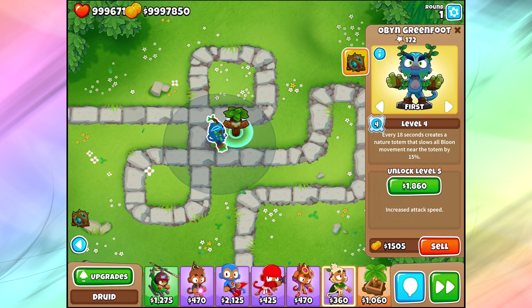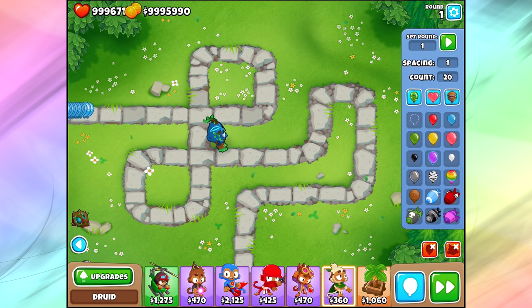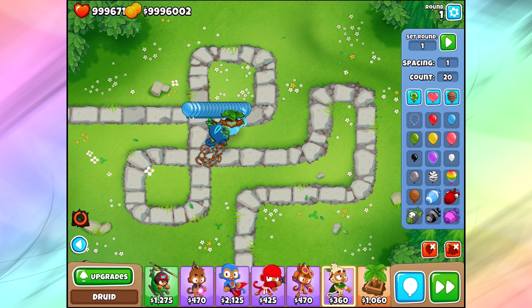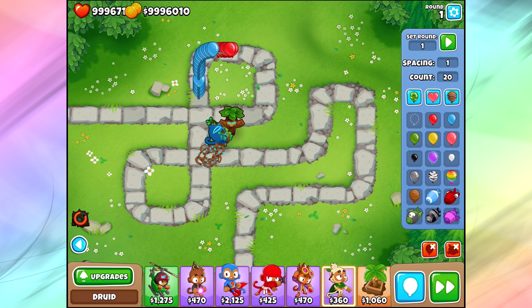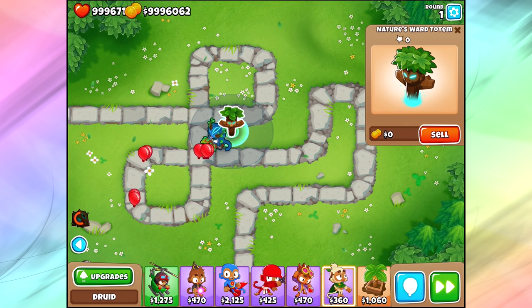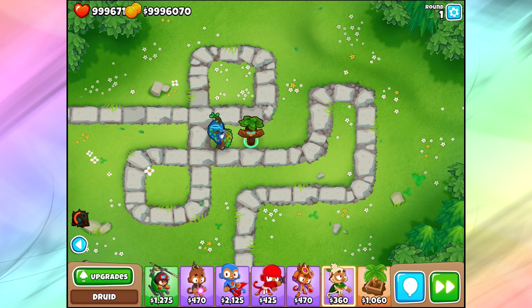Moving on — we're only on level 5. We finally get up to Oban Greenfoot's nice level: increased attack speed. Now when we send out 40 bloons, we're also going to pop the Bramble down so you can see the slowdown aura happening. It doesn't show all that well with blue bloons, but it does actually slow them down. The bramble again was just garbage, did like nothing. But Oban Greenfoot — not too bad, actually popping through a lot of those bloons.